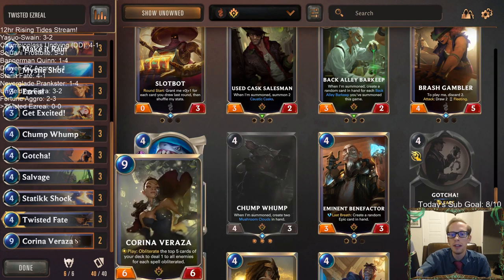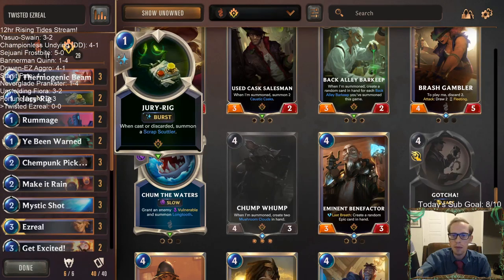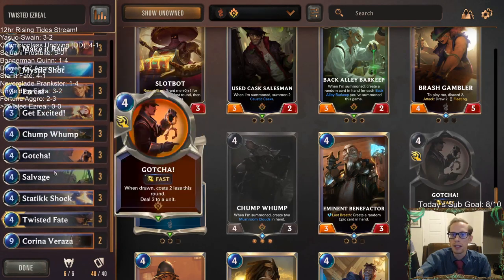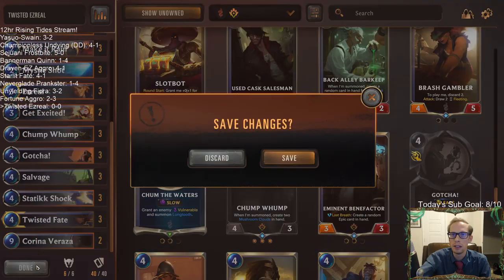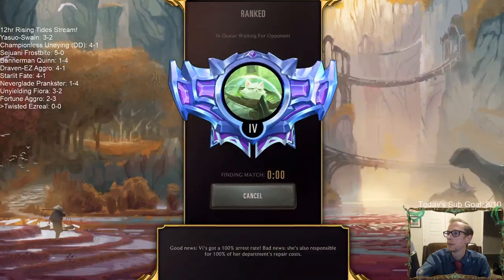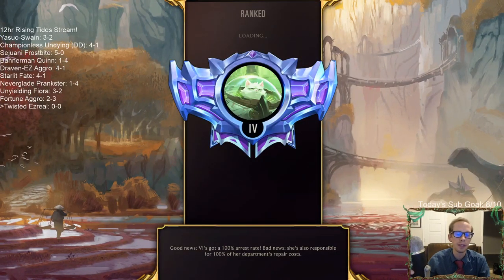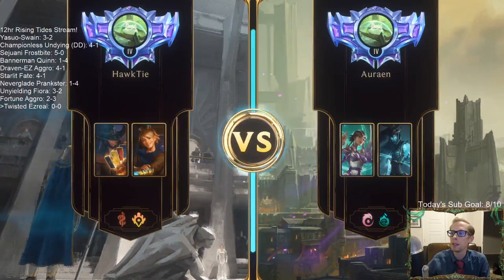If it looks like we have a Karina Verazas early on and we're struggling to stay alive, we have the rummages so we can rummage it away if it gets stuck in hand. That's what we've got — let's play some Twisted Ezreal. I thought about playing some Riptide Rex, but Plunder may be too difficult to turn on.